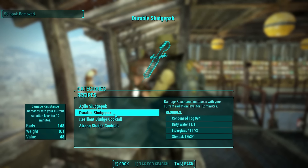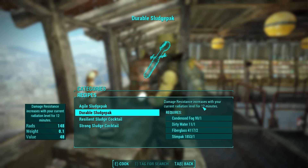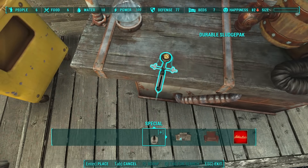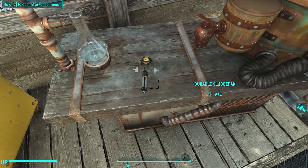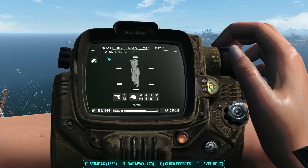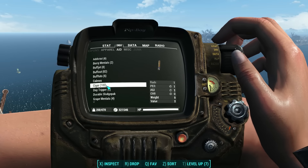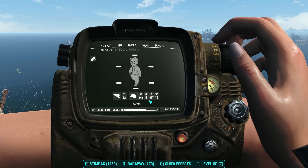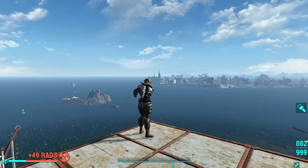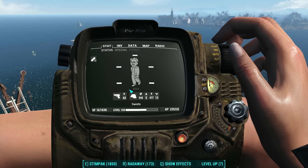Next up is the Durable Sludge Pack. This increases damage resistance with your current radiation level for 12 minutes. It requires one condensed fog, one dirty water, two fiberglass, and one stim pack. It also looks like a stim pack — pretty creepy, who wants to put fiberglass in their bloodstream? Damage resistance is increased with your current radiation level. My damage resistance is at 442 — remember that number: 442. Let's use the item. I'm still at 442. Time to get irradiated. And there we are fully irradiated — let's take a look at our damage resistance: 542.